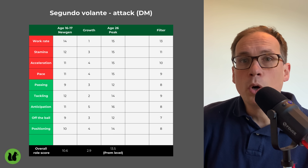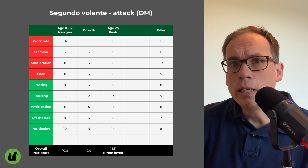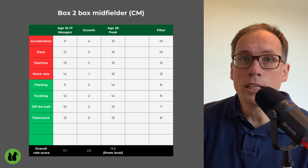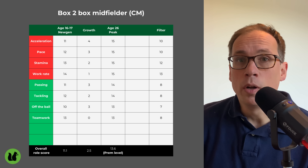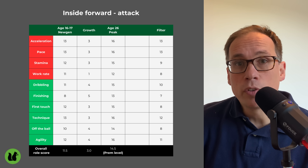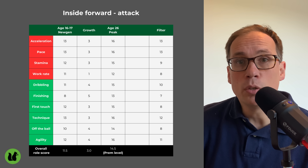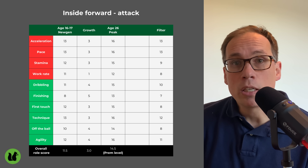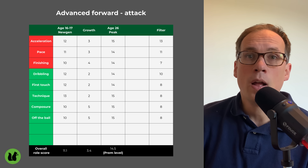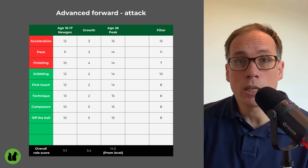The other nuance is work rate and teamwork — they can grow, but they grow considerably less than other attributes. So if you're looking for work rate, which I think is an important attribute for midfielders, fullbacks, and wingbacks, you just need to make sure you've already got it in the player when they come into your squad rather than trying to develop it. It's not going to grow much, so you've got to make sure the player has it.